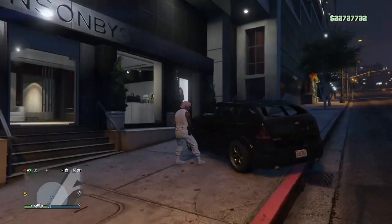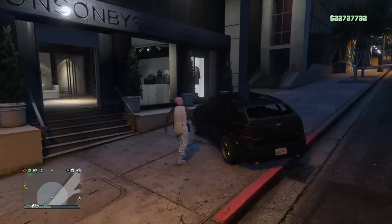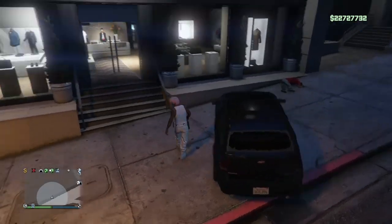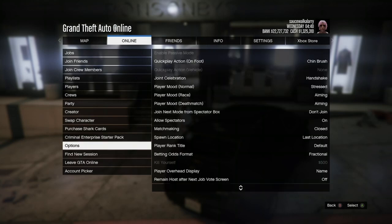When you're ready to start the glitch, go ahead and put on the outfit that you don't want to lose. Come to the clothing store, set your spawn location or last location, hit your pause button, go to Online, and go to Swap Character.